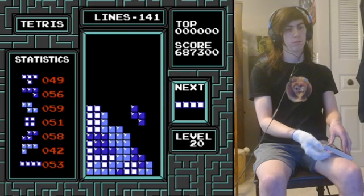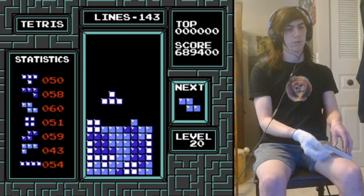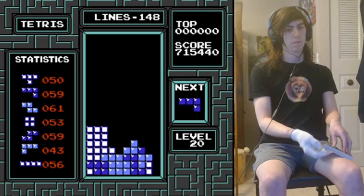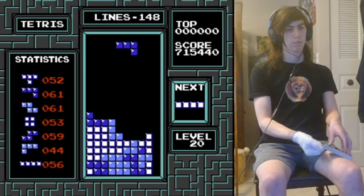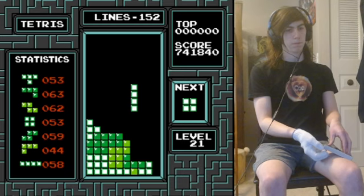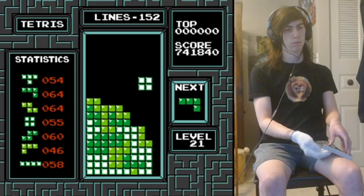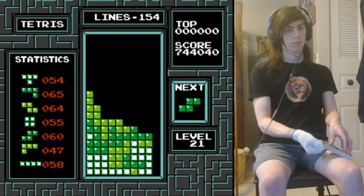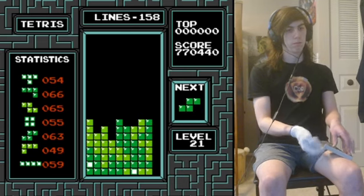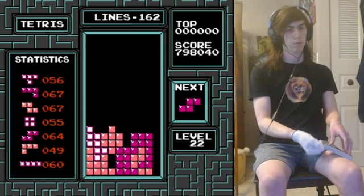Poopy carrying on tetrising away, same thing with Coal — neither player really letting up. A lovely key tuck from Poopy, takes the necessary burns, is Tetris ready, waiting for that line. The L goes all the way left. Getting a bit droughted now — there we go, line finally comes for Poopy at 677k; Coal at 707k.